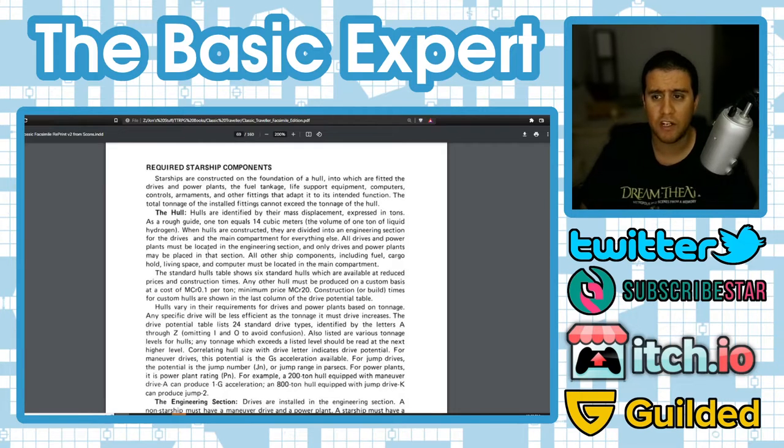Required starship components start with the hull. Hulls are identified by mass displacement expressed in tons — roughly one ton equals 14 cubic meters, the volume of one ton of liquid hydrogen. When constructed, hulls are divided into an engineering section for the drives, and the main compartment for everything else. All drives and power plants must be in the engineering section. The standard hulls table shows six standard hulls at reduced prices. Custom hulls cost MCr0.01 per ton with a minimum price of MCr20.